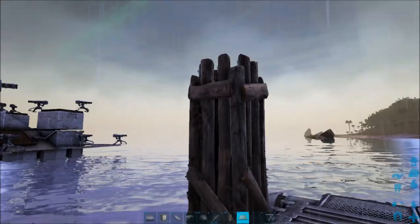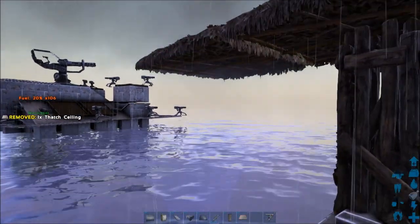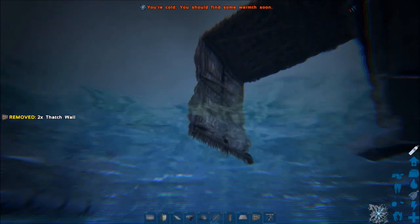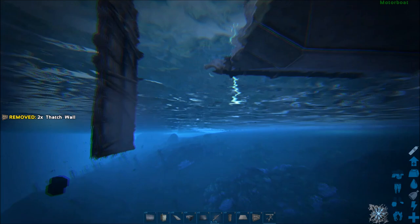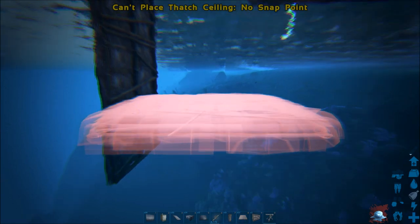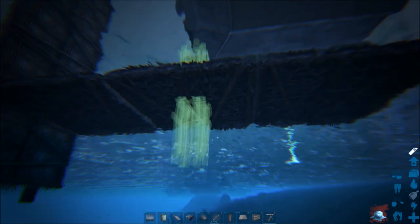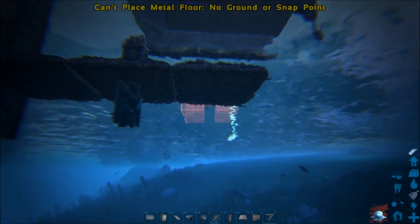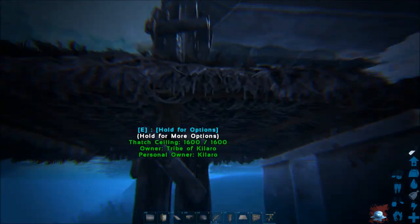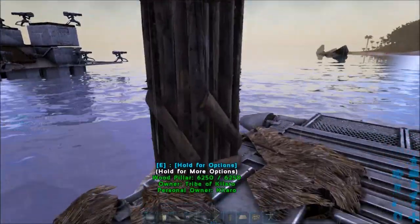Before we do anything else, we're going to bring off that pillar a thatch ceiling, then another thatch ceiling. From there, we're going to bring a thatch wall down, then another wall down — underwater — another one down, another one down, one more down, for a total of five walls off that. Then we're going to put a ceiling off that, another ceiling off of that, and one more ceiling off of that. We're going to put a pillar in this one, and a metal foundation under this. Then we can demolish all this stuff here, everything up here except for the starting pillar — we're going to leave that for now.